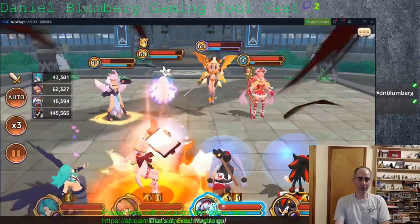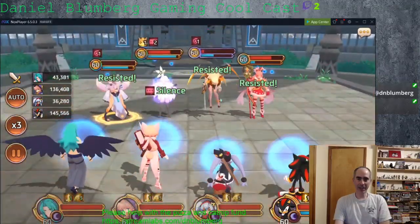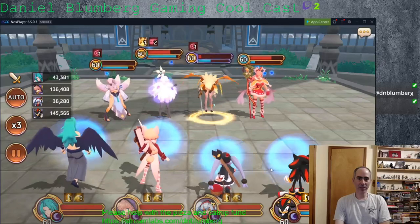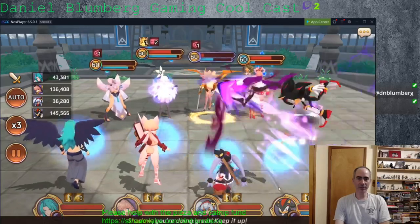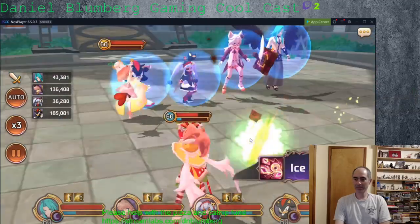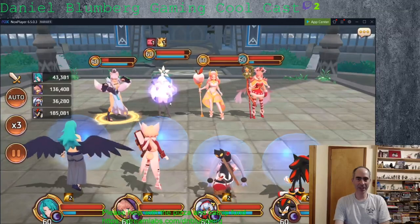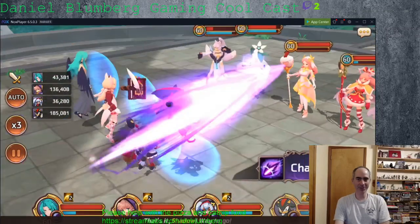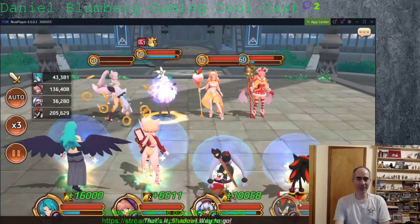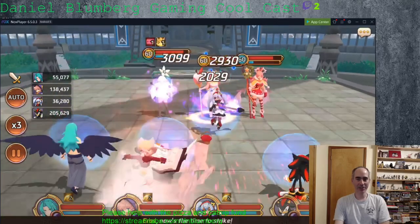I'm going to go ahead and tag this Miho — she doesn't have her boost running — and the Persephone is going to ult and not do any damage to me. So I'll repop the shield. Merlin, then Tanya. And we'll go ahead and take out the Succubus. This is my entertaining team that I've put together for PvP fight — the two 4-stars, two 5-star team.